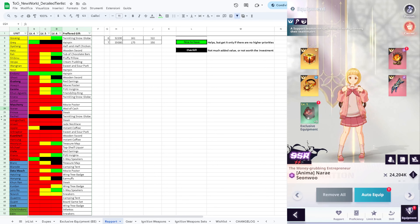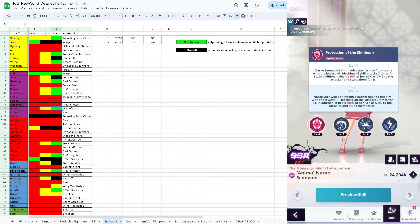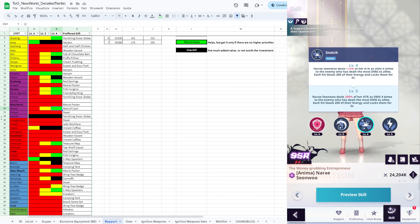Nare - accuracy is not too important. The only skill that uses it attacks enemies four times and every time it hits, steals 200 energy from the enemy and locks them. So higher accuracy makes that skill more valuable, but if accuracy is low you won't get much out of it. All other three skills do not require accuracy at all.